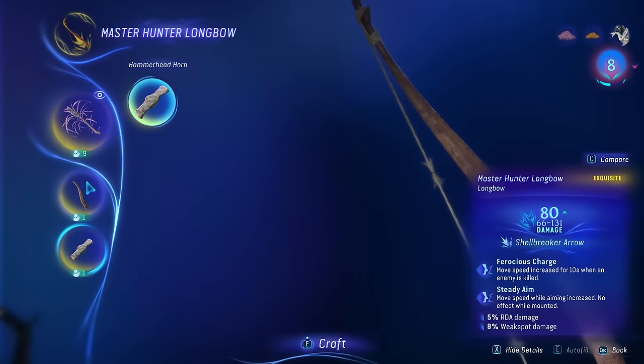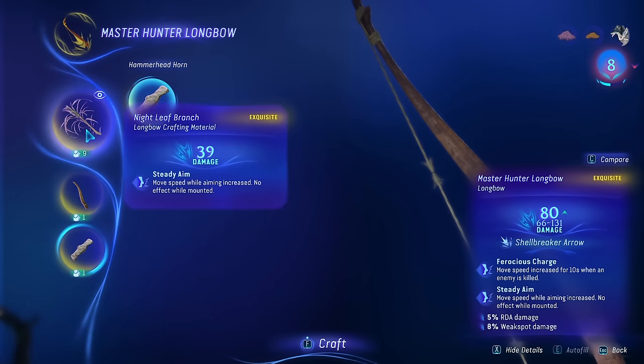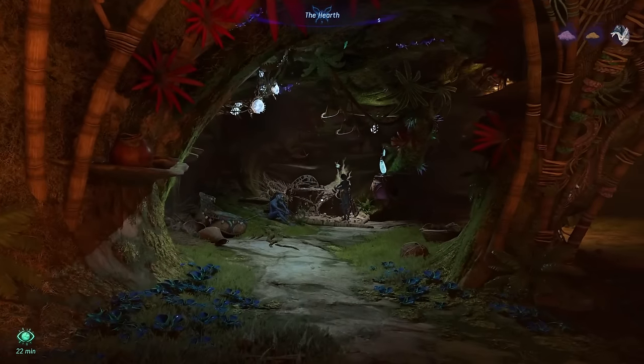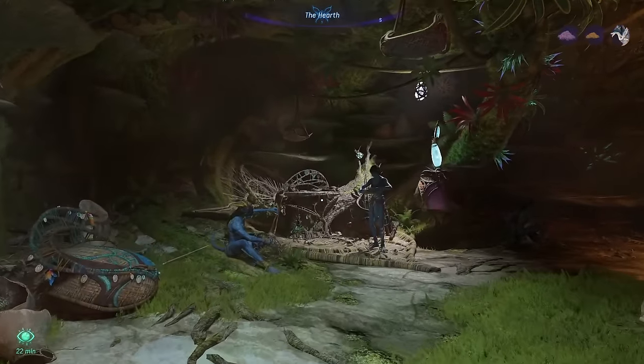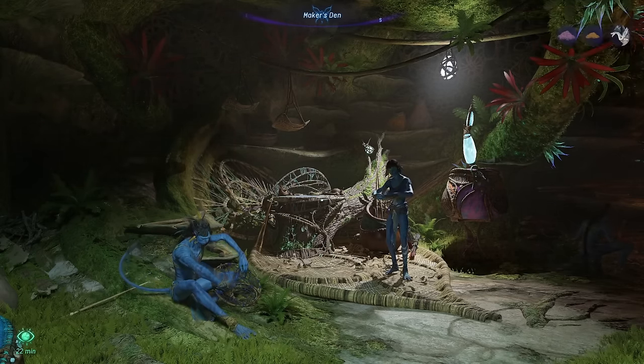Depending on the quality of exquisite items you get, you can push this to quite a bit higher damage. The ones I got allowed me to reach level 80 damage and I also changed it to Ferocious Charge — movement speed increased for 10 seconds when an enemy is killed — and Steady Aim, which means move speed and aiming is increased while aiming, not affected while mounted. We also have 5% more RDA damage and 8% increased weak spot damage. I hope this helped you learn a lot about the game and provided a chance to upgrade your character at the beginning. Thanks for watching!